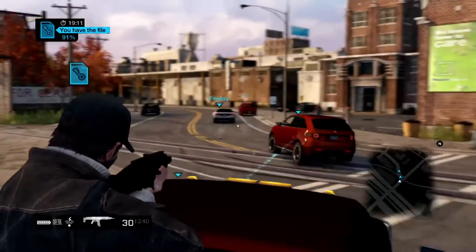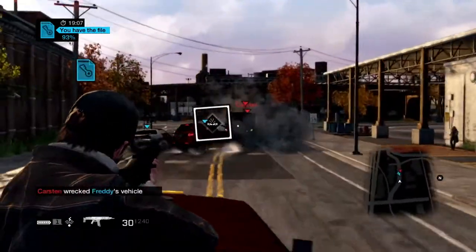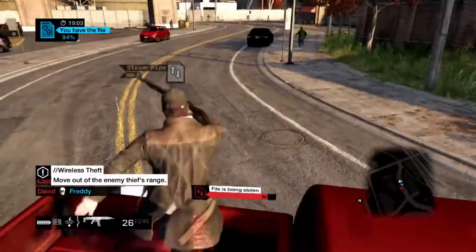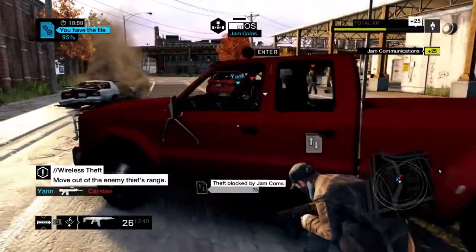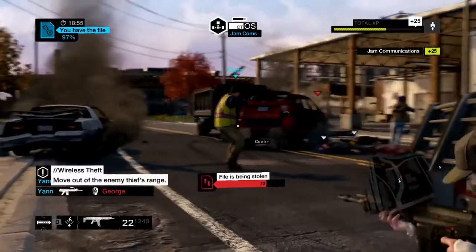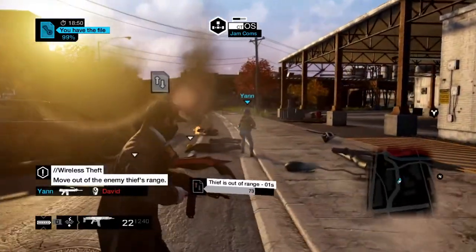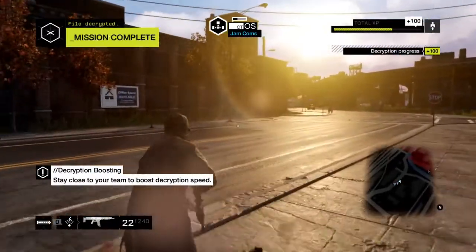My team has changed strategy. We've all got our own car in case we need to keep the enemy away from the guy that's holding the file. They're close enough again to interrupt my decryption, so I'm using my jam comps ability. Jam comps temporarily shuts down their hacking ability. All we need to do now is hold them up. File's decrypted. Victory is ours.